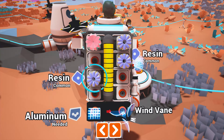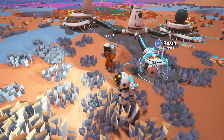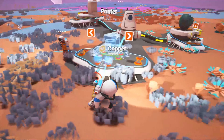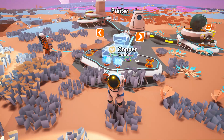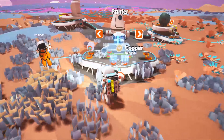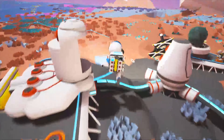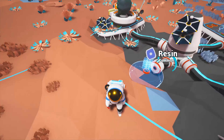If we get even more resin and compound, we can do that thing — we can build the printer. Then we can get some more copper ore, make some copper, and we should be good to go. I have tons of resin! Do you want to build the printer somewhere? Yeah, like here? Hope it's growing.